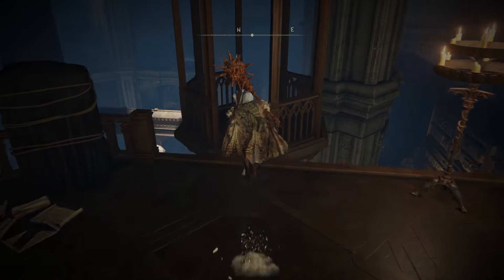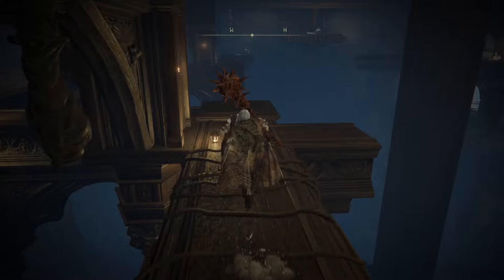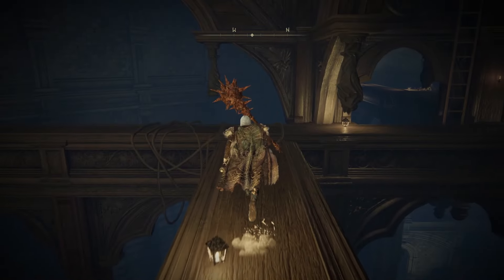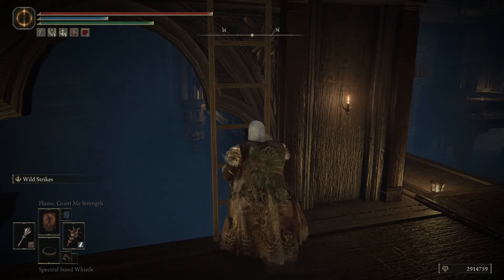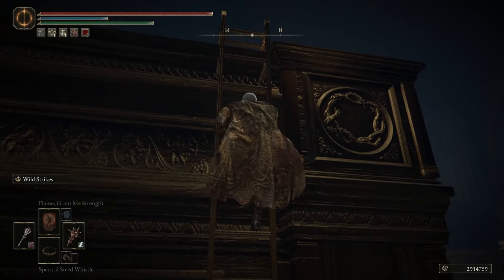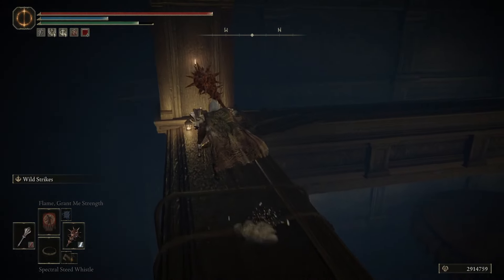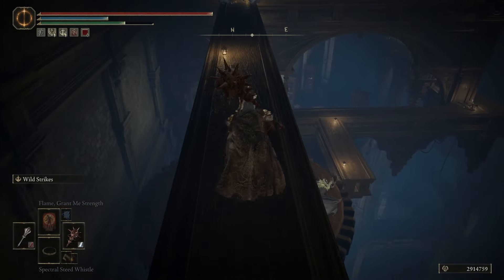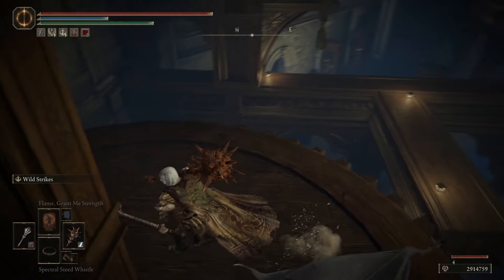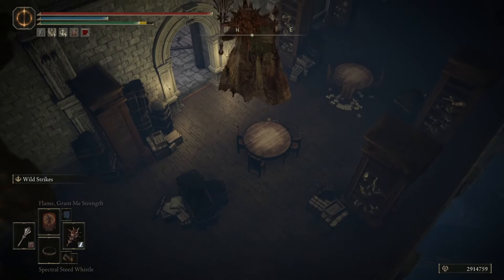From Storehouse Loft we need to take this lift up and take a left off of the lift. Take a right here, watch out for the bats, and we need to climb up this ladder. Run across all this, then we can drop down onto this cog wheel here. And then jump over to this and drop off to our northeast.